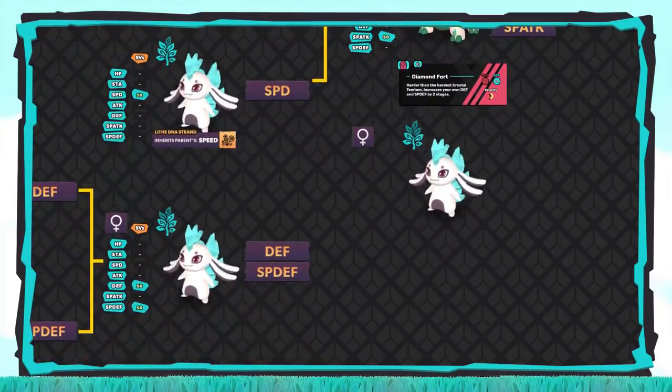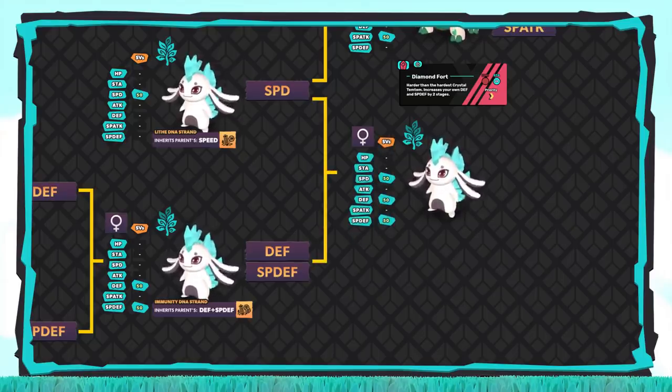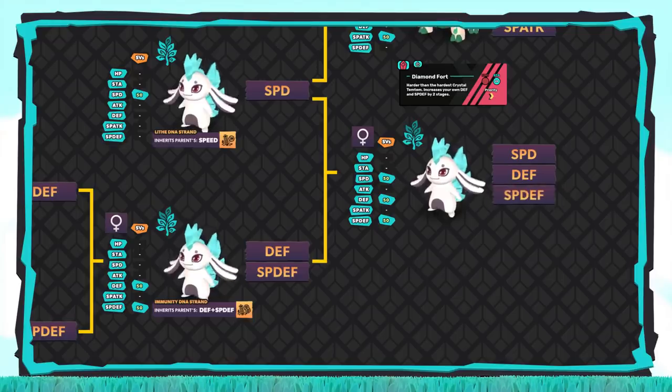Shifting gears back to our other parent set, we'll follow the same procedure. We'll take our Lapinite with perfect Defense and Special Defense and breed it with a Lapinite with perfect Speed. We're using this tier to link together the Speed stat — when both parents have a maxed out SV, that stat is guaranteed to move down to the child. We'll equip the first parent with the Immunity DNA strand, which passes down Defense and Special Defense. The other parent gets the Lithe DNA strand, which passes down Speed. The resulting child will have three perfect SVs: Speed, Defense, and Special Defense.